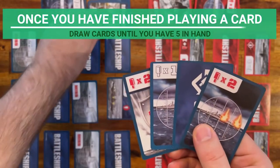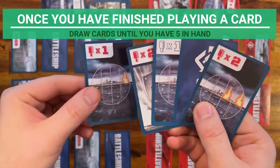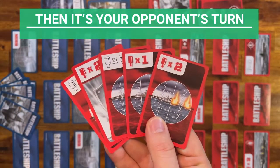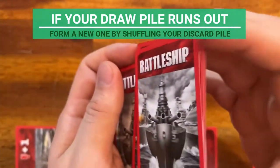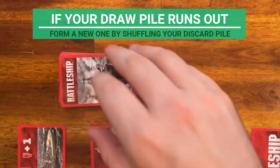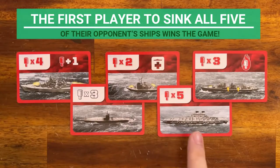Once you have finished playing a card, draw cards until you have five in hand. Then it's your opponent's turn. If your draw pile runs out, form a new one by shuffling your discard pile. The first player to sink all five of their opponent's ships wins the game.